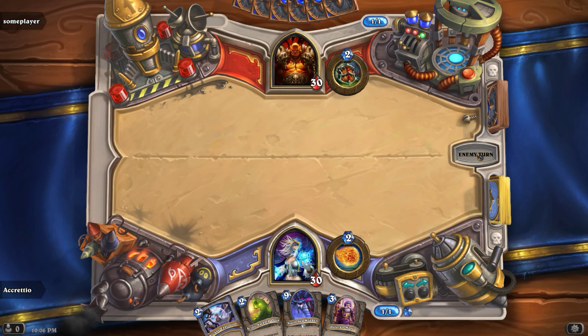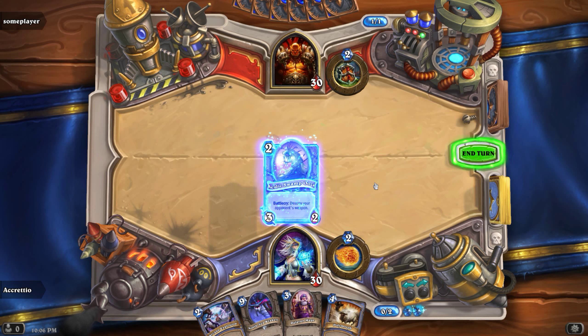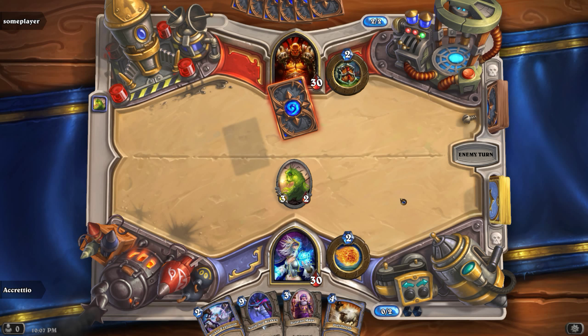That's a really good question. Let's play our Acidic Swamp Moose. Maybe I should have kept it and used Fire Blast instead — because he might have some dangerous weapons. But I prefer getting a minion on the board and being able to attack, rather than having him get a minion first and then I have to defend.